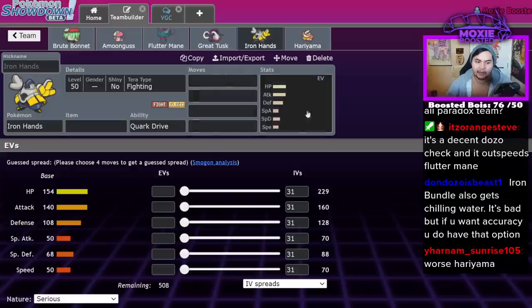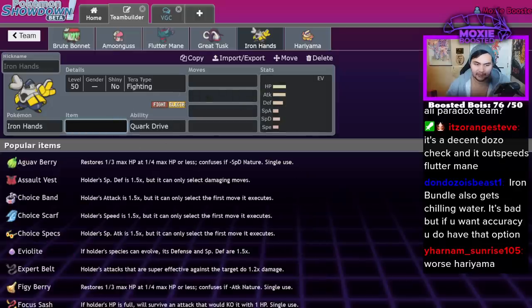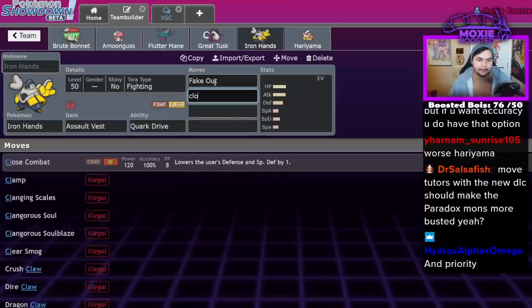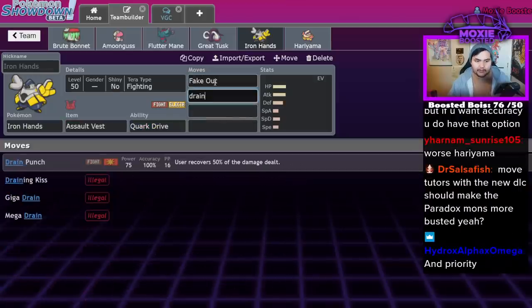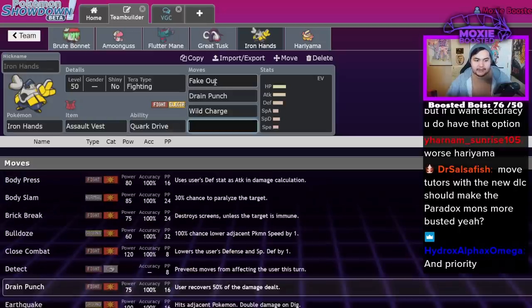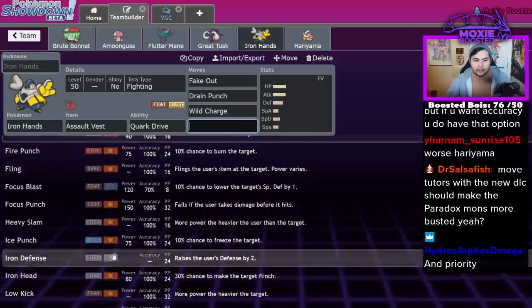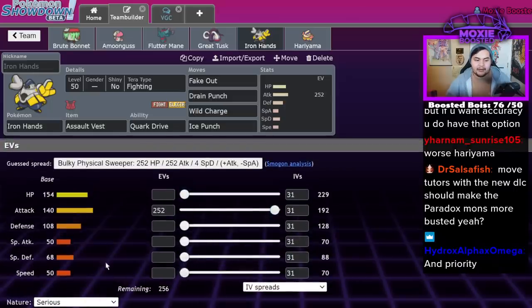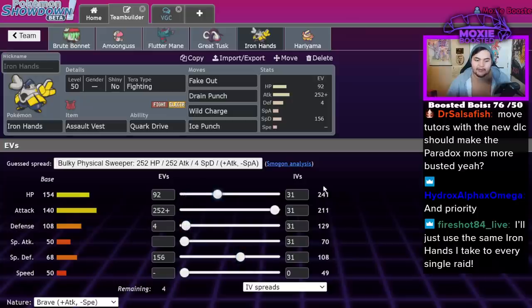The distinction is that Hariyama has support tools and Knockoff — tools Iron Hands doesn't have. Iron Hands is an 'I'm going to hit you' Pokémon. You have to make the decision between a Cork Drive for a sort of life-for-boost or an Assault Vest. For the most part you're going to run Assault Vest, and it's going to be Fake Out, Close Combat or Drain Punch — Drain Punch might actually be a little bit better — Wild Charge, and Fire Punch or Ice Punch; Ice Punch is probably better.